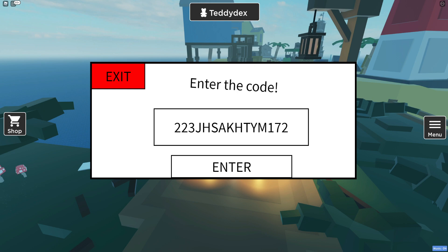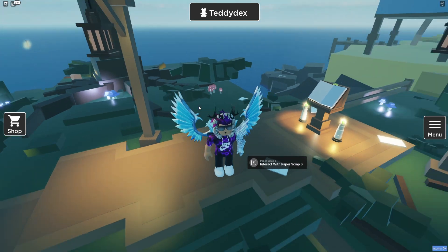After typing that, type in your calculated number — so for example: 223 J H S A K H T Y M 172, then your number, so something like 17341186. Enter the correct code — and there we go: correct code accepted!